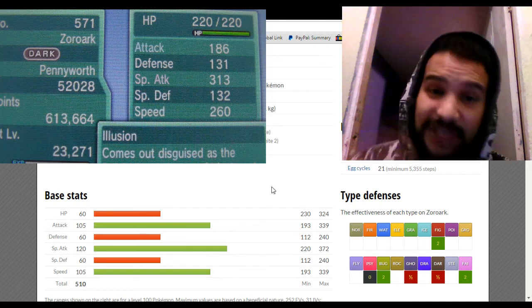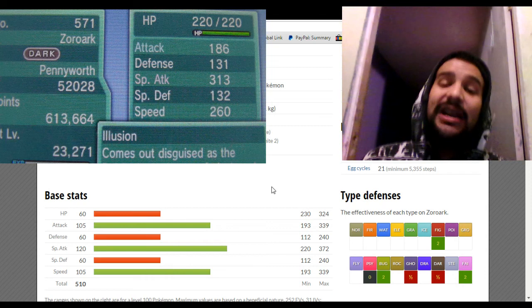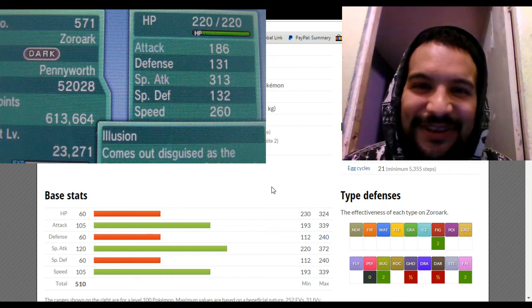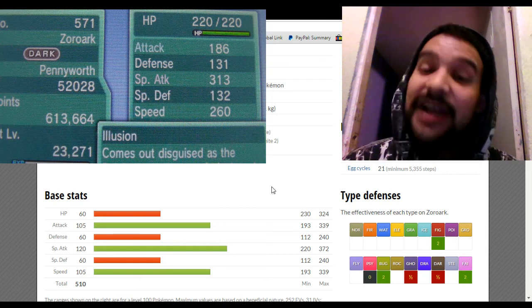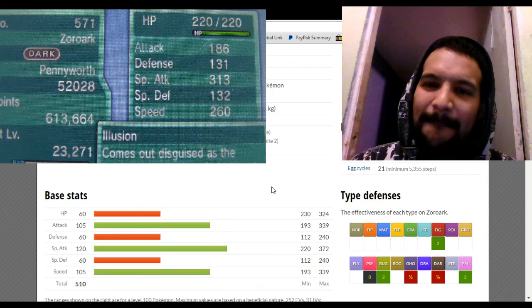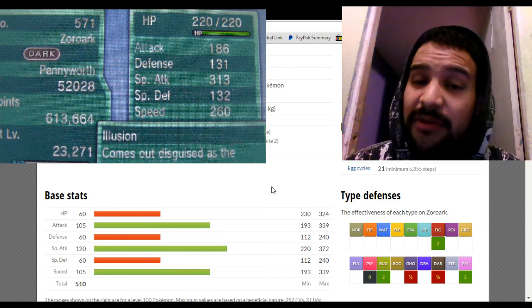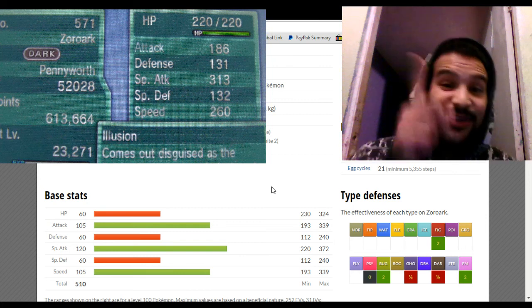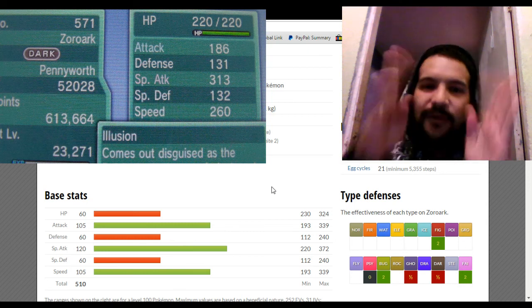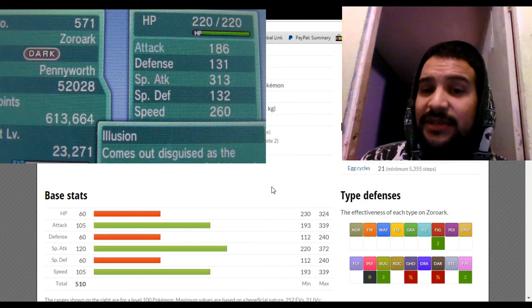If you want to run a physical set, no problem — this one has six IVs, so breed it and make it Jolly or Adamant, give it Sucker Punch and Knock Off. Zoroark is an extremely fun Pokemon to use. Learn how to work the Illusion — put yourself in your opponent's shoes. For example, if your opponent has a Charizard, disguise Zoroark as a Meloetta so they use Grass Knot, which won't KO you, especially after a Calm Mind. You're also faster than Mega Charizard. Think about what your opponent would do and play around their expectations.